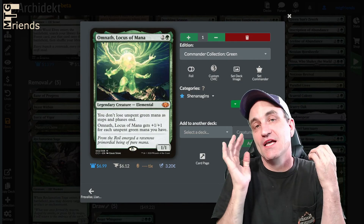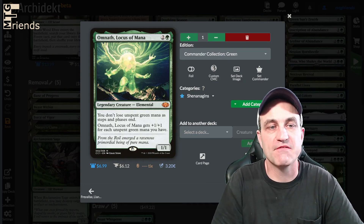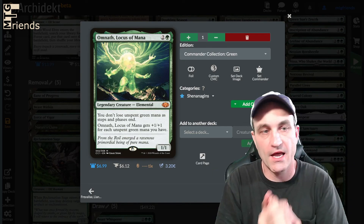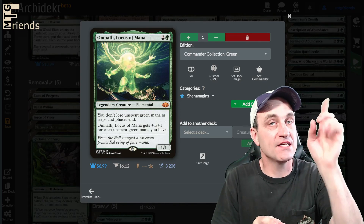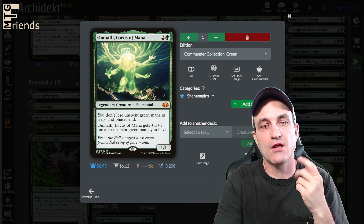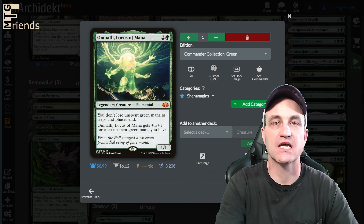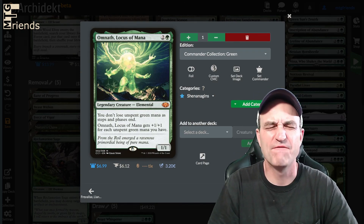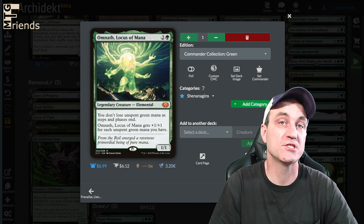Omnath, Locus of Mana — you don't lose unspent green mana as steps and phases end, so you keep accumulating mana, which is super helpful with all our draw mechanics. Then Omnath gets +1/+1 — not in the form of counters, just remember that with the Doubling Season thing — for each unspent green mana you have. This thing can get absolutely giant. At one point I had Omnath up to like a 45/45 or 46/46. Just super janky.